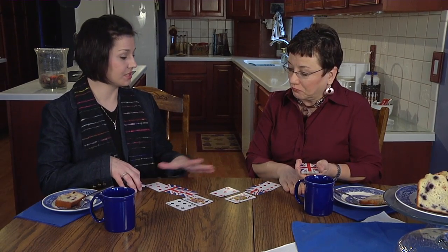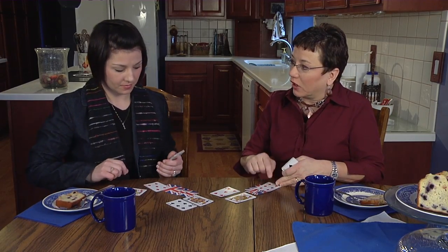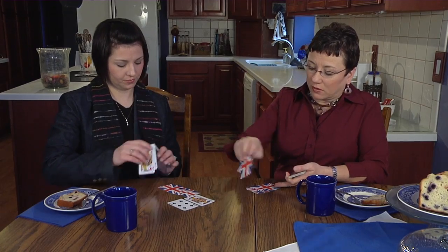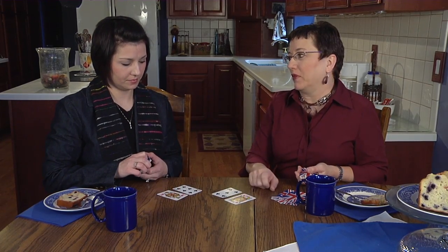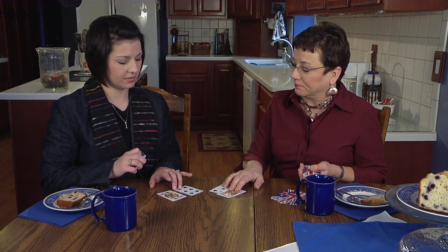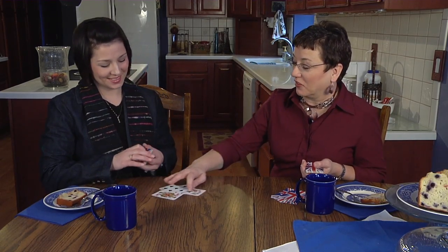During a peace talk in the addition version, only the final flipped card determines the winner — you don't add those two cards together. I collect all the cards from that hand. Then we turn over 2 more and do our addition again. You've got 12 and 6, which is 18, and I've got 16, so you get the 4 cards that time.